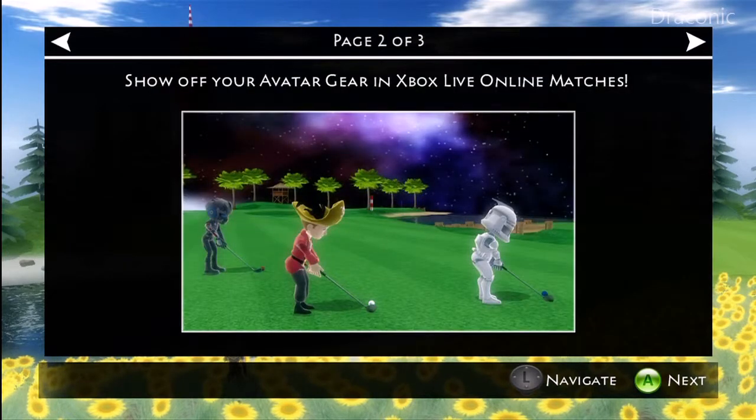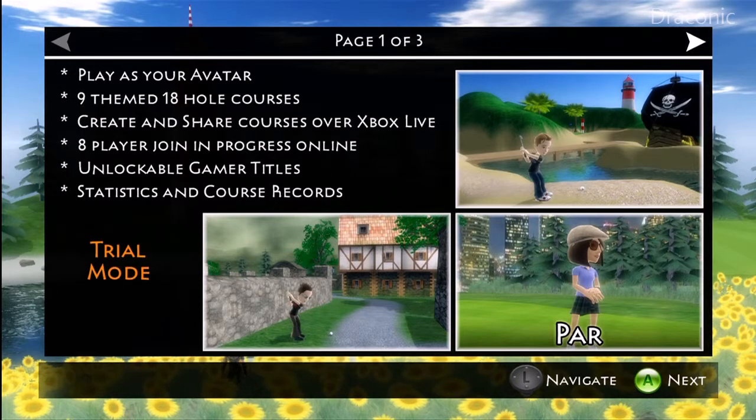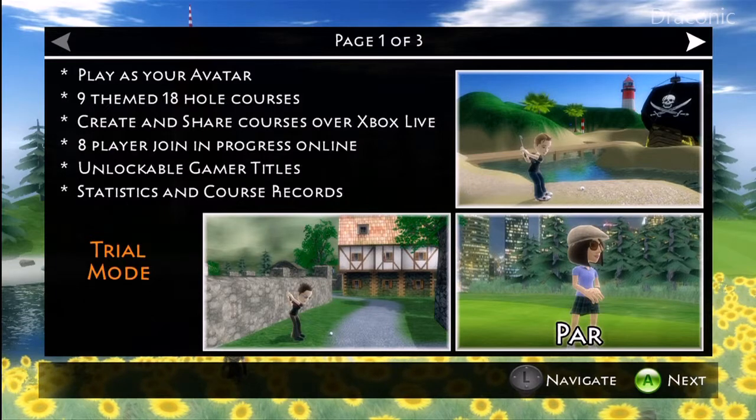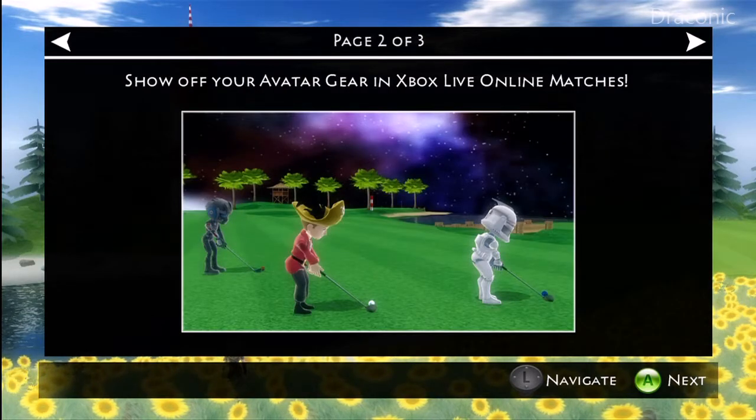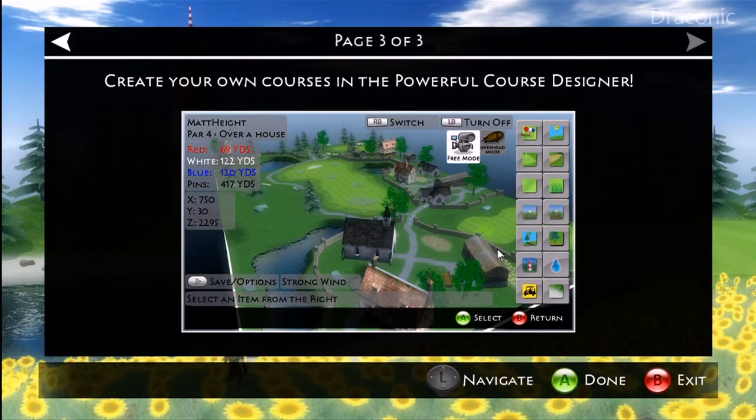This is the trial mode. Play as your Avatar. 9 themed 18-hole courses. Create and share courses over Xbox Live. 8-player join in progress — awesome. Show off your avatar gear in Xbox Live online matches. Create your own courses with the powerful course designer.